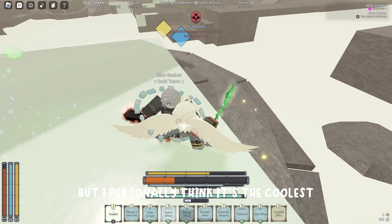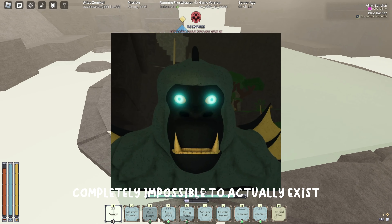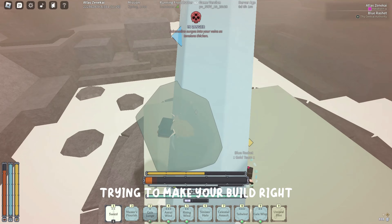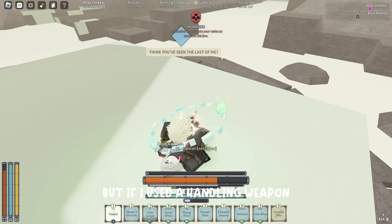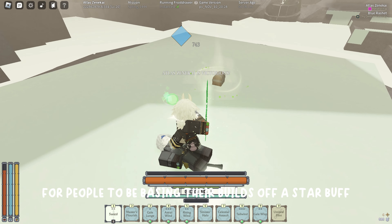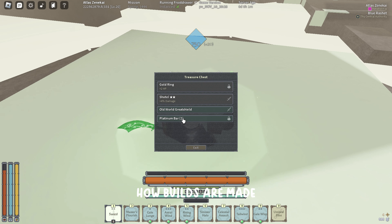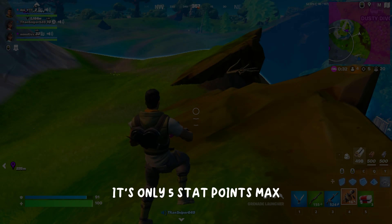I personally think it's the coolest one of the three since there will now be builds that were completely impossible to actually exist. Like you could be on build maker trying to make your build and think, 'damn, I can't make this build, I don't have enough stat points' - but if you used a Handling weapon you could actually make it possible. Even though this could completely change how builds are made, it wouldn't be too game-breaking since again it's only five stat points max, which is not going to give you some overpowered talent.